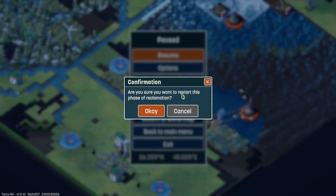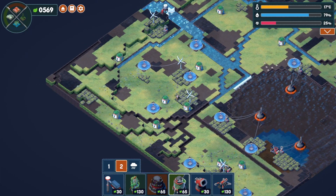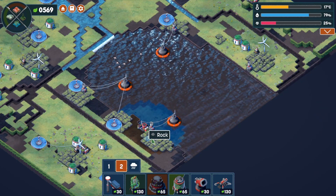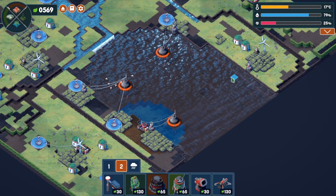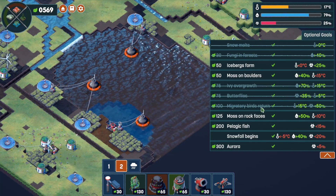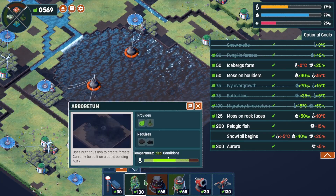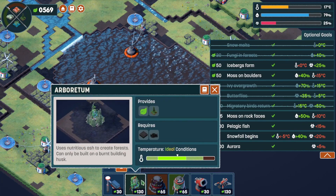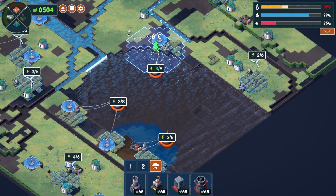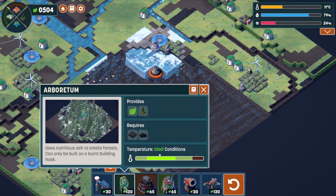What if we go pretty heavy on bringing the temperature down and cleaning up the ocean? That could bring us the aurora, which gives us 300, and snowfall would be nice. We can't bring the temperature down too far or we can't grow trees. Let's plop that down right there and take a look — that brought it down pretty far.